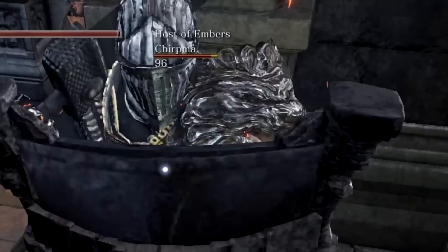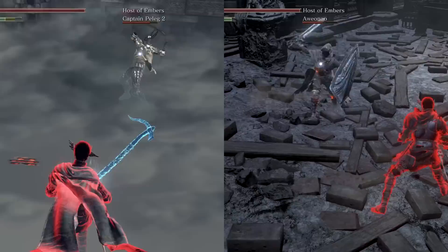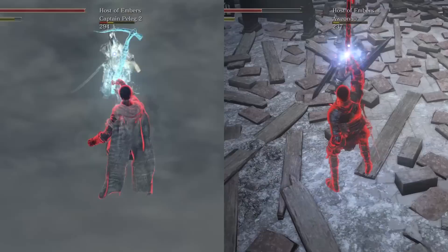It has hyper armor on two-handed attacks. It gets counter damage because it's a thrust type weapon. It's amazing at roll catching, and at any point you can true combo into a spell to maximize the damage of the roll catch.